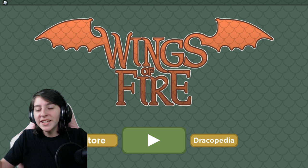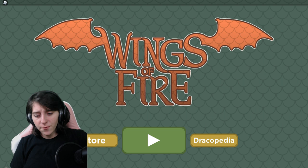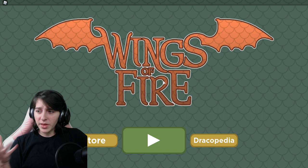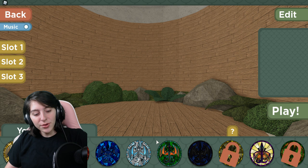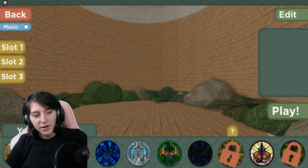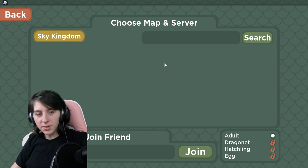Hey guys, Sharks here, and today we are making another Wings of Fire video. There haven't been any new updates for a while, but you can get a few more accessories now, though I don't know how to get them. We're going to try and figure that out. Still waiting for the Hive Wing. Let's go as our character — I think we named them Beetle.